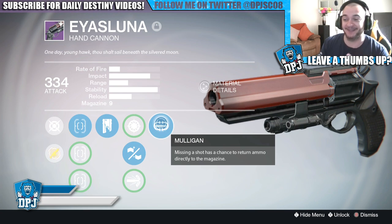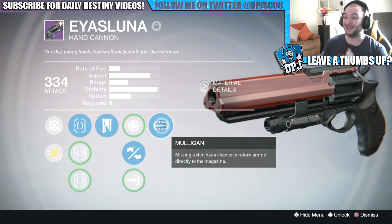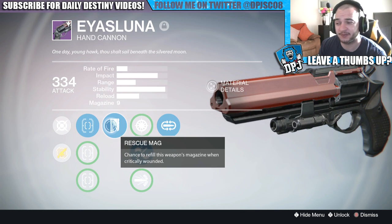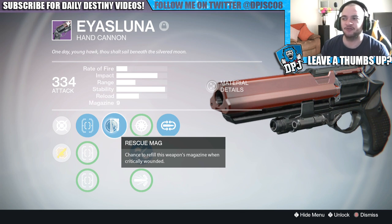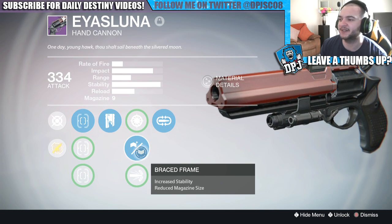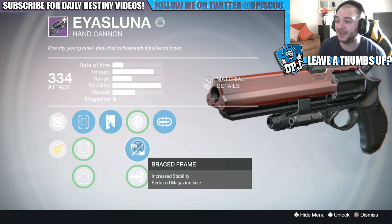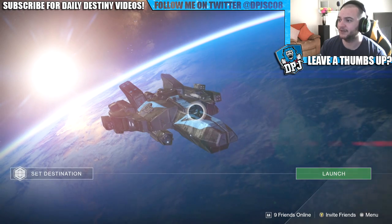That's a little contradiction on myself though — I do miss a lot, that's why I'm glad I've got Mulligan. And Rescue Mag — chance to refill this weapon's magazine when critically wounded. I get wounded a lot, so I find I have to reload less and less, which is decent. And Braced Frame — this makes your stability absolutely crazy and it only takes away one bullet from the magazine, which is okay. So yes, let's just get straight into the video.